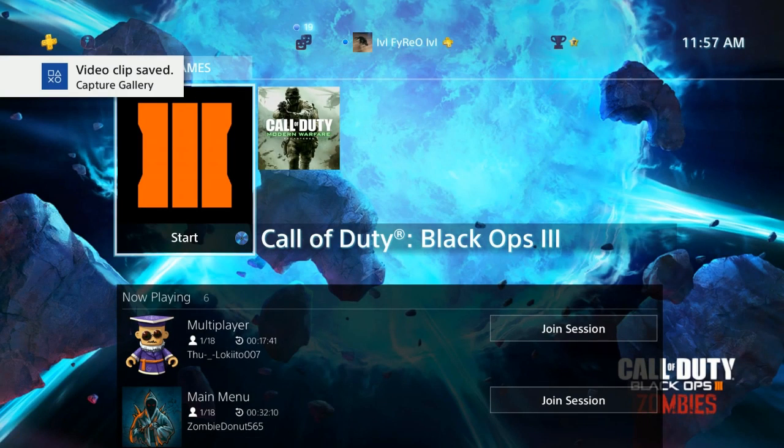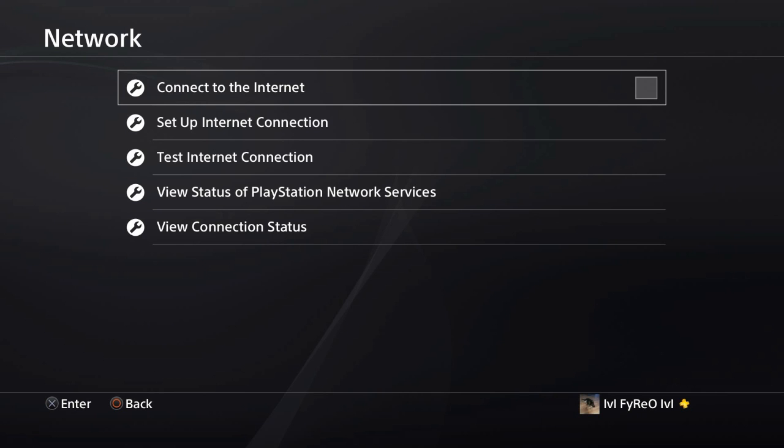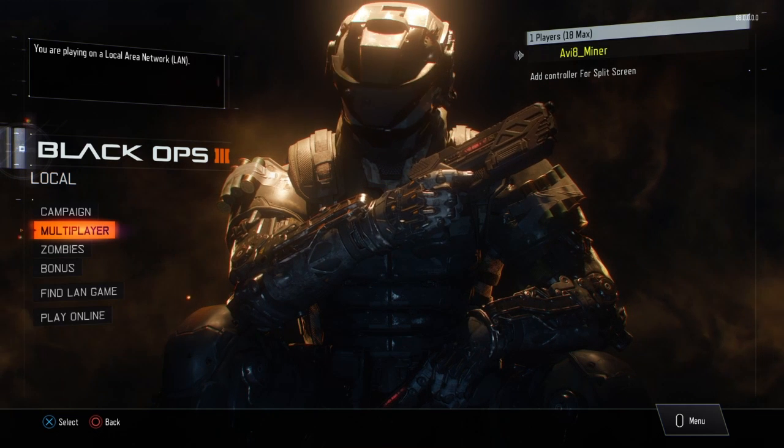So now what you want to do is actually close your Call of Duty Black Ops application. Then you're going to need to go open up your Settings tab, and then after you go to Settings you want to go to Network Settings, and then go ahead and hover over Disconnect Internet and uncheck that. Now you're disconnected from the internet, so you're instantly in local.